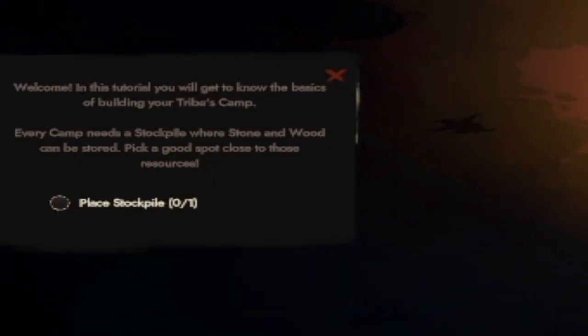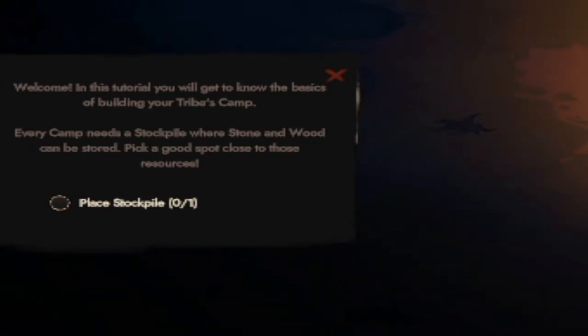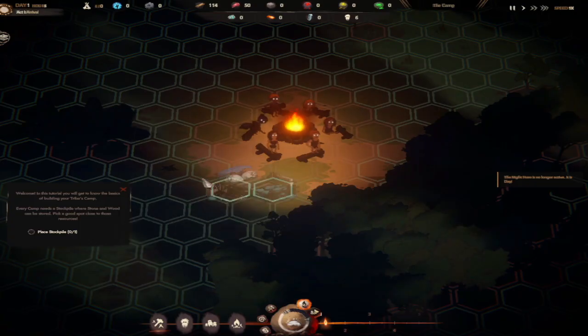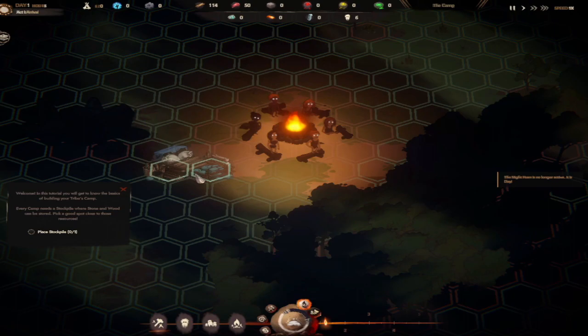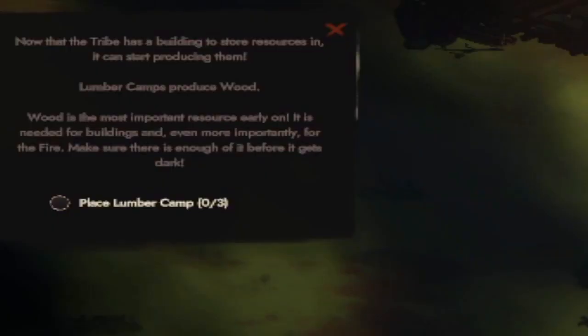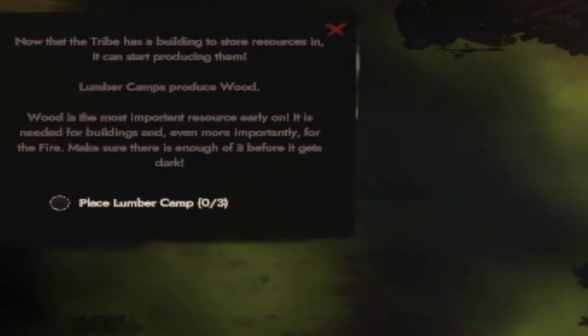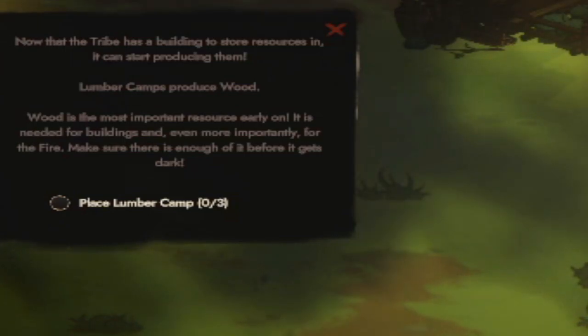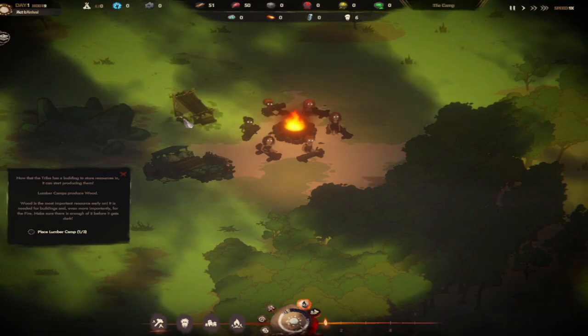Welcome in! This tutorial will cover the basics of building your tribe's camp. Every camp needs a stockpile where stone and wood can be stored - pick a good spot close to those resources. I'll place it here. Lumber camps produce wood, which is the most important resource early on - needed for building and, more importantly, for the fire. Make sure there's enough before it gets dark.